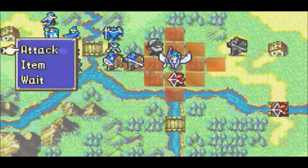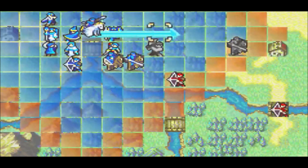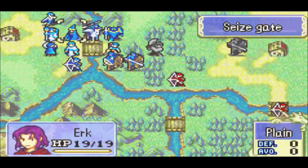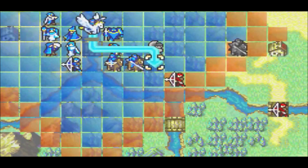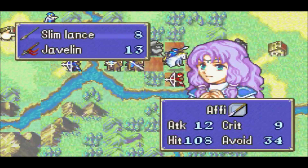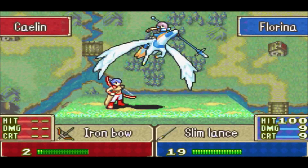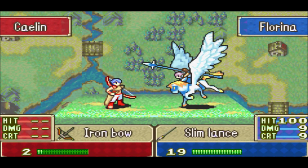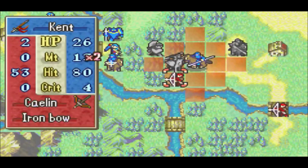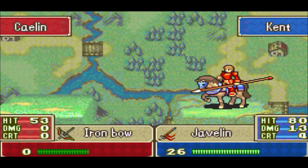Let's just weaken him and get her some experience, because I think anyone else can finish him. I want Florina to get some experience too. I'm going to carry some of these characters, so I've got to get them experience now while we're in the early stages, just to see how well they hold up. I have no idea who to bring in an unpromoted challenge. This way, when that other archer comes by, he's not going to choose to attack you.